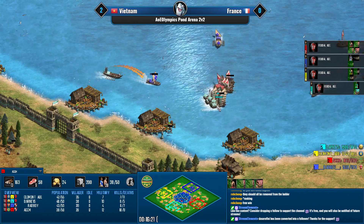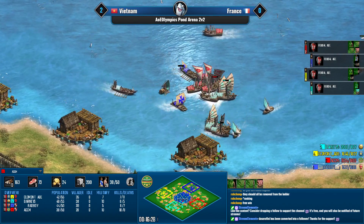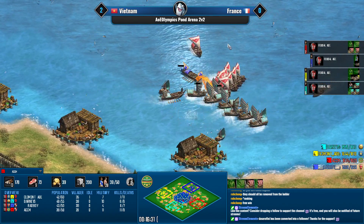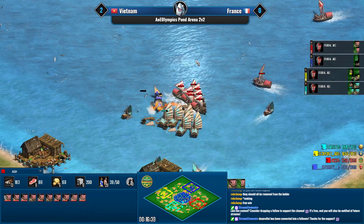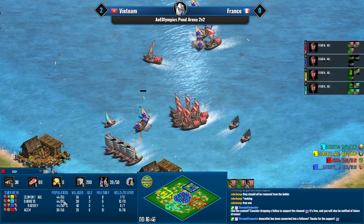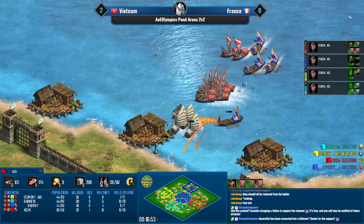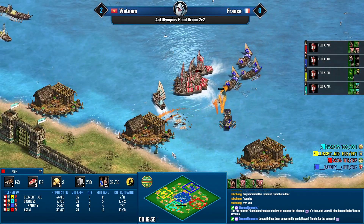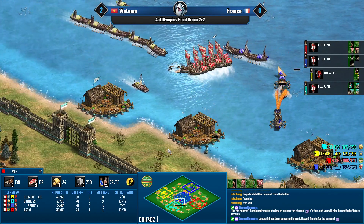This water fight is not going to go in favor of our cyan player. The demo is a nice connection — a lot of these galleys are really low HP. It's actually better to spread the damage out a little bit given galleys' slow fire rate, but it doesn't matter — a beautiful fight for the Vietnamese team, catching right back up in score.